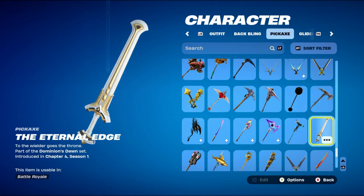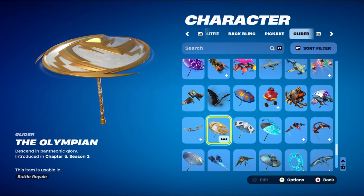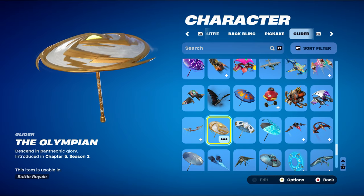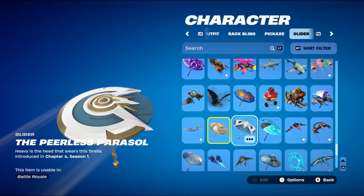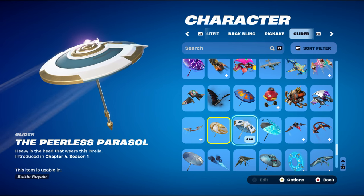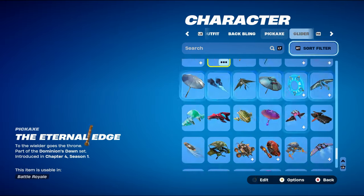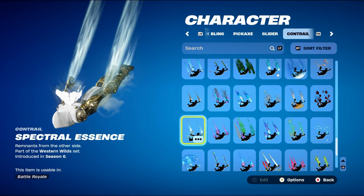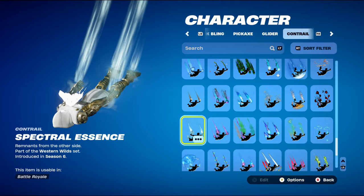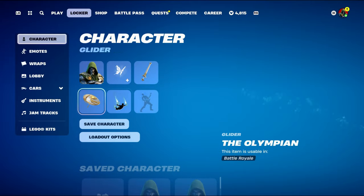The glider or umbrella for the next three combos is the Olympian, a Victory Royale umbrella from Chapter 5 Season 2, used for the white and gold design. You can also use the Peerless Power, which is white and gold with a little bit of blue. The contrail for the next three combos is Spectral Essence, part of the Western Wild set from Chapter 1 Season 6's battle pass, working nicely for the white.